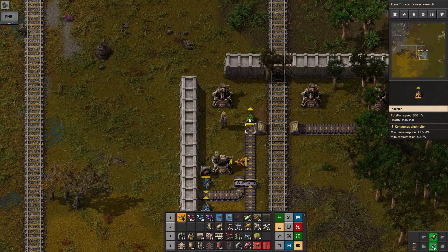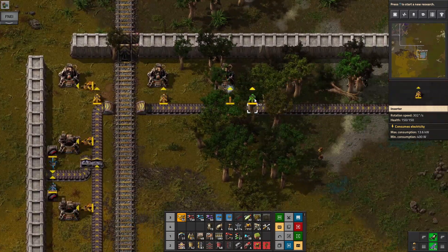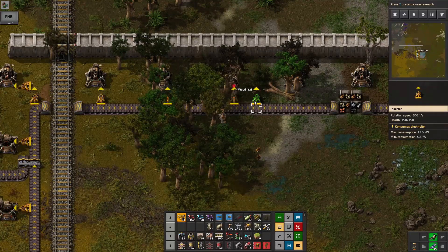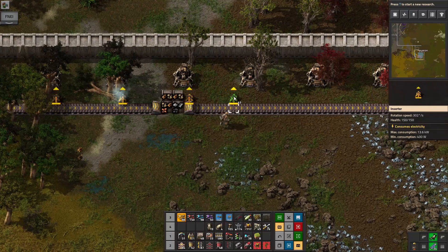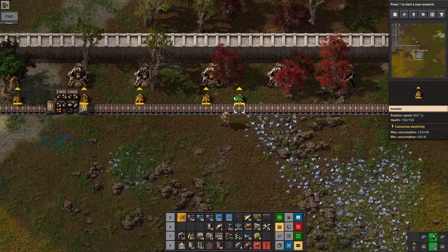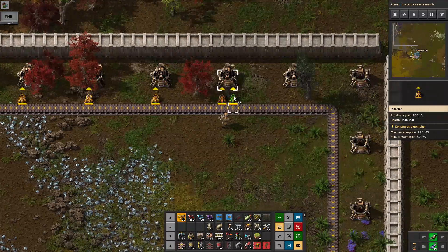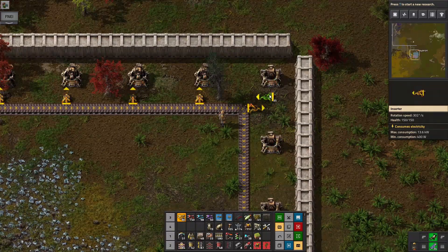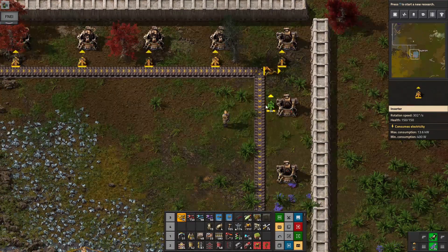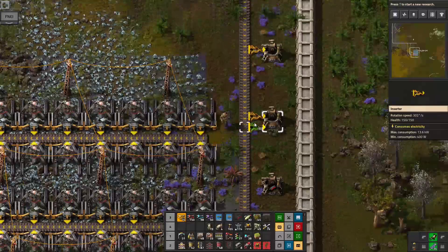If you picked up and placed there, then you can pick up and place there and that gets you stuff. Each of these needs a loader — let's place one there and one there. It's just quicker and easier than messing around with the belts.